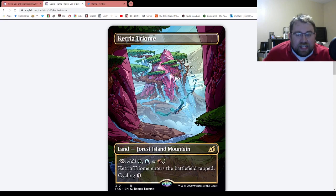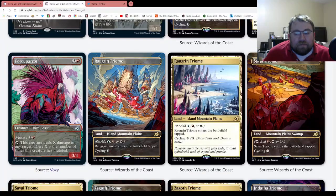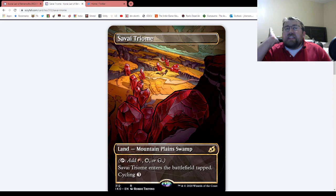That's kind of why I like this land cycle a lot — because when we see stuff like Shocklands or other dual lands from the past, you have to absolutely have a playset to be competitive with the mana. While with this land cycle, I really don't think you need a playset, and that's why I kind of like them a lot. You can get away with one, which is perfect for people trying to budget wild cards. And since it has the land types of mountain, plain, and swamp for the specific wedge, it can also be fetched with fetch lands.